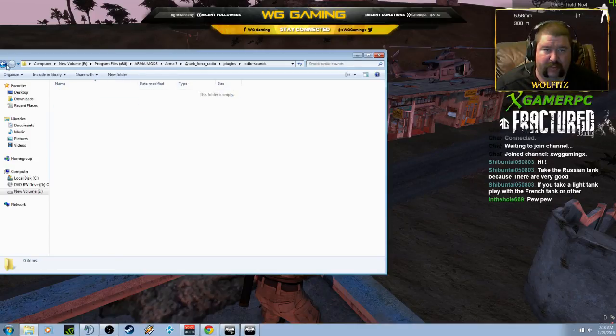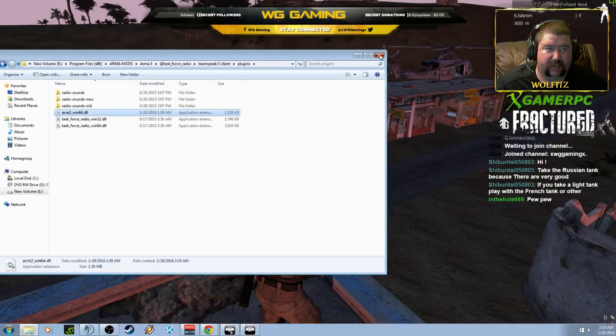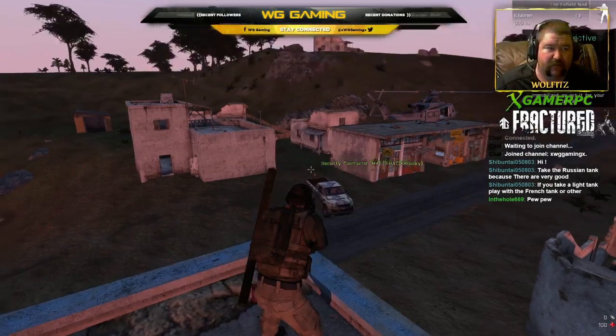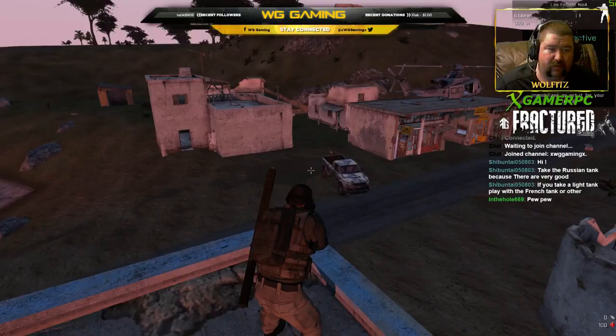It doesn't have a 64-bit thing — it only has new sounds and old sounds. Oh, you went to the program files folder instead of program files 64? Yeah, I pasted it. Okay, I pasted it. Let me exit. And then — you've got to reload your clients in TeamSpeak, or reload your TeamSpeak plugins.